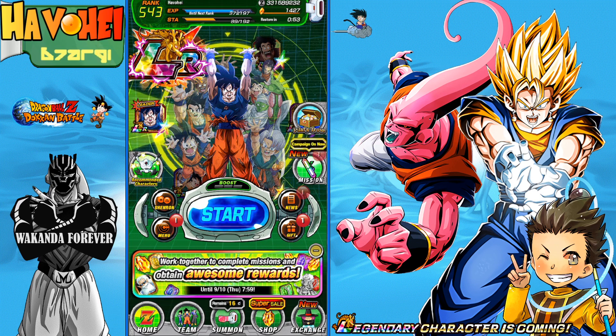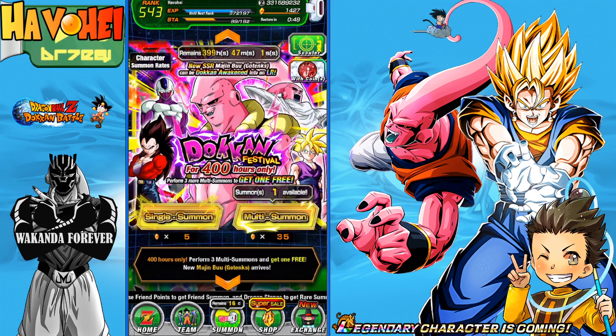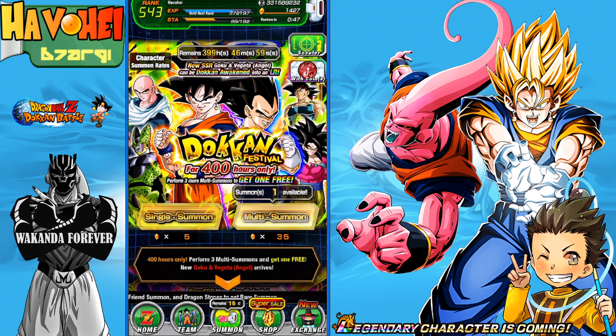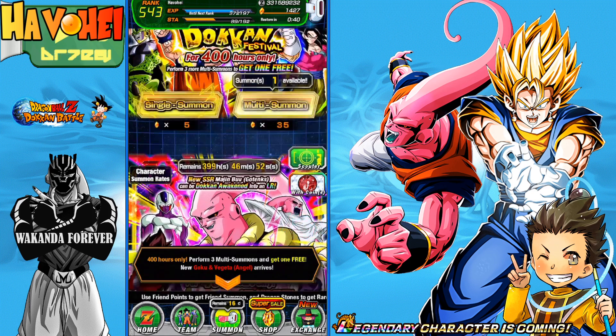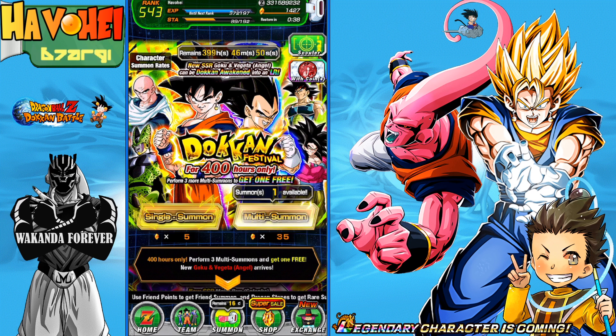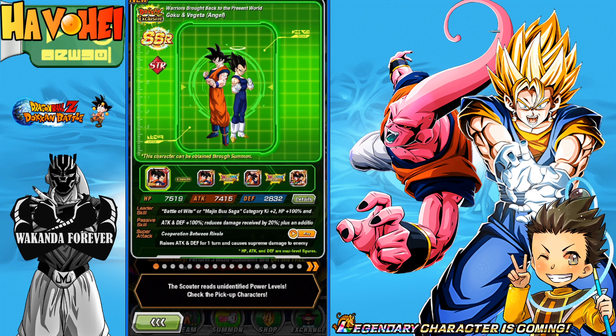So right here are the two banners on Global. It's going to be a discounted first three multis on Global — on JP they don't have that, it's a buy-three-get-one-free instead. There are a few Dokkan Festival exclusive LRs on here. Let's take a look at each banner quickly before summoning. We want the Goku and Angel Vegeta, which is the Super Vegito here.